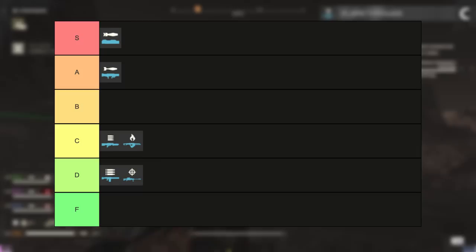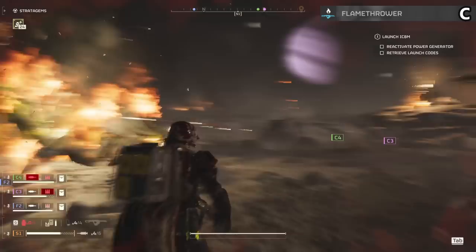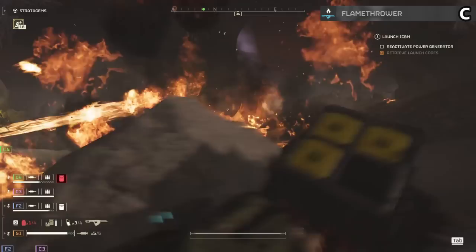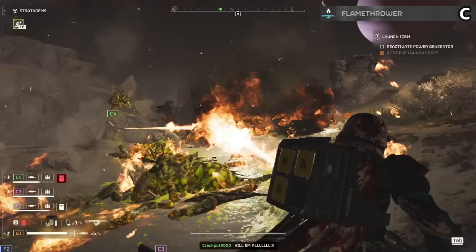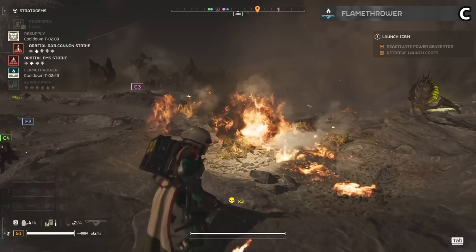The flamethrower upon release was an easy F tier weapon and has moved all the way up to C tier. They gave it a massive damage boost that lets you very quickly take down bugs. Chargers become trivial with this item and anything that isn't a hunter takes no effort to clear. Not a bot weapon as it doesn't have any range, and when bile spewers start swarming you it does nothing to them. The burn potential for you and your team is high, but bonus points for being really darn fun.